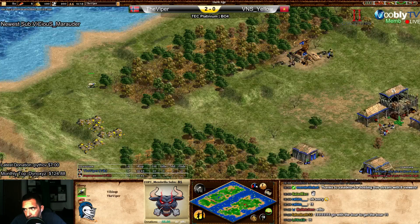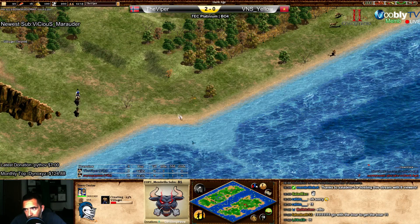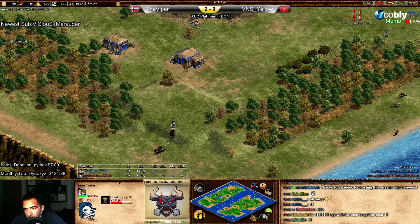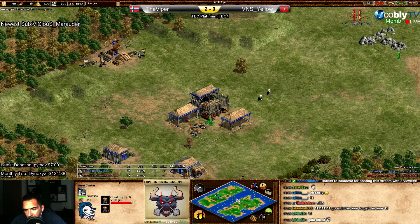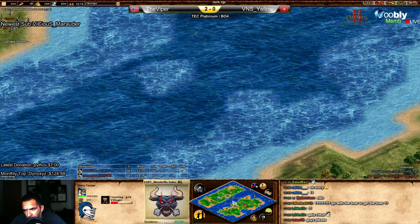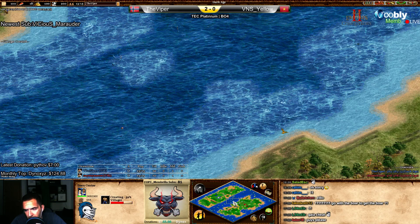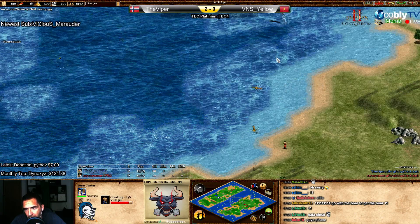Water maps, and even this one, is probably one of the more boring ones at the start because there's not a lot of things to comment on really. They are going to make docks forward, and they have fish - more or less over the map. It's not a map with huge fish, but they have the fish.